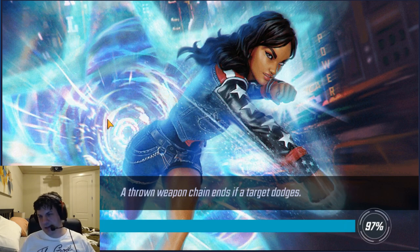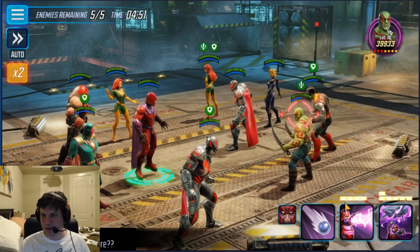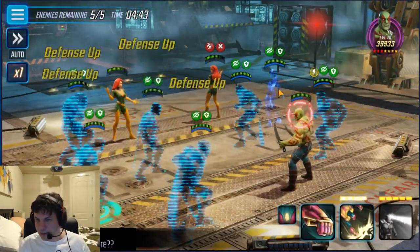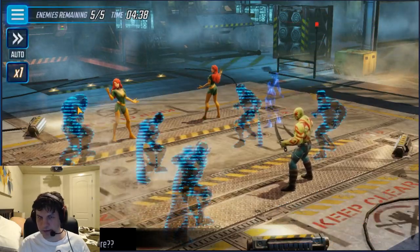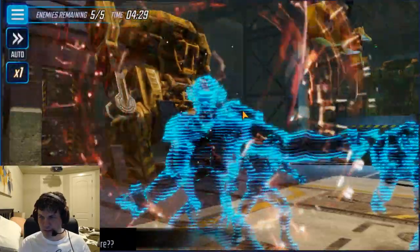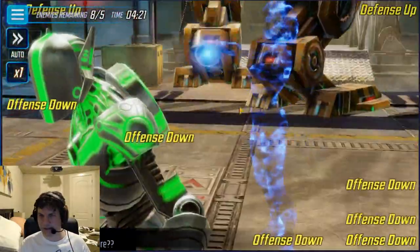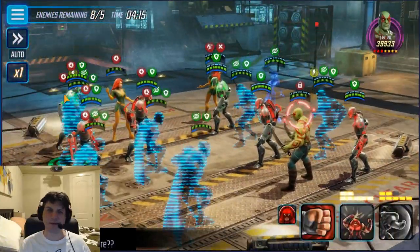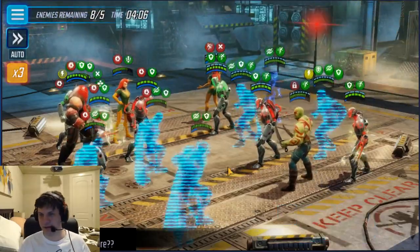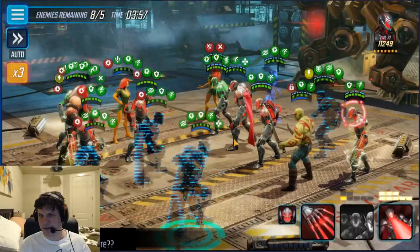I want to slow this down here a little bit. I want to show Invisible Woman's first turn a little better. I'm going to throw the disrupt on Drax, Phoenix will go, and then I want to show Invisible Woman when she goes. Let's drop the ability block on him — I didn't hit Colossus, oh well. I want to show Invisible Woman's first move and show how much she actually does. There it is — 17,000. Her barrier is actually capped based on the full health of the character you're targeting.